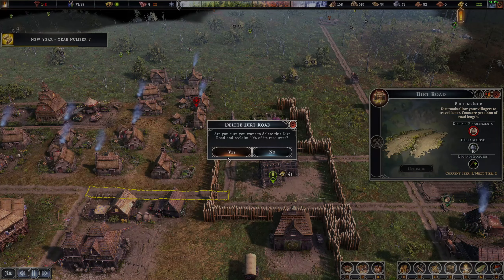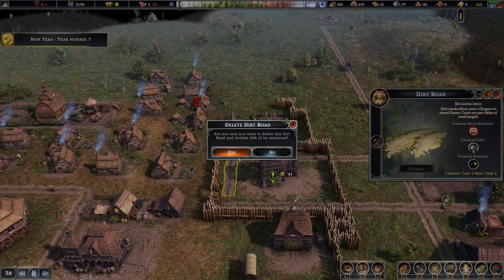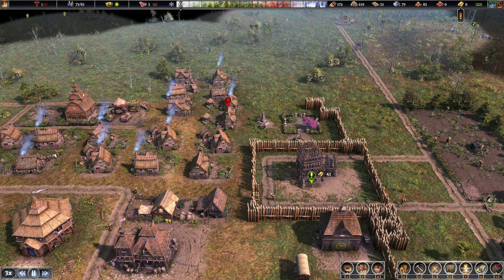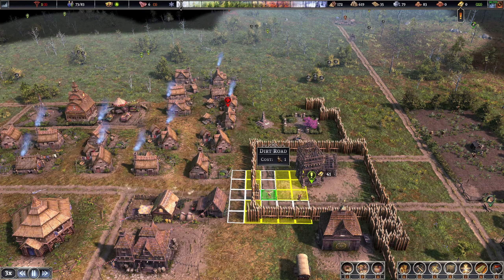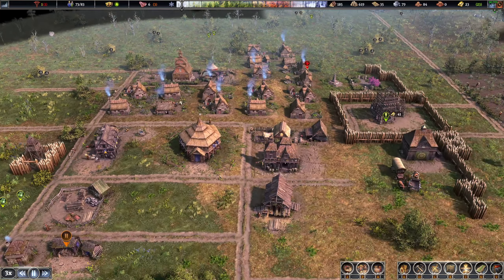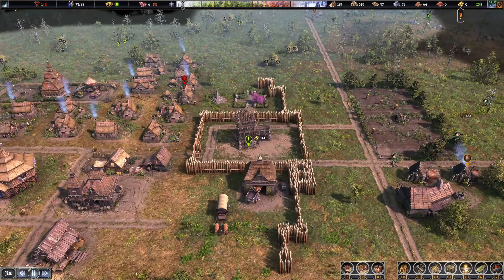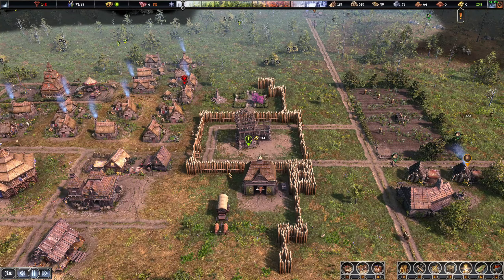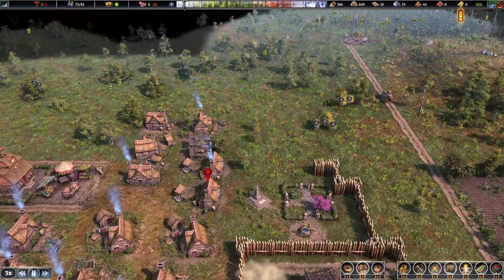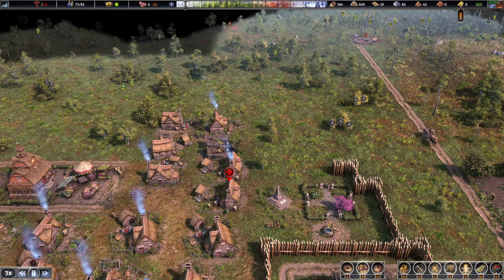I think I'm going to redo the road here. A cleaner way is to connect these two points and then connect this point — there we go, now I've got a full road system. That looks a lot better. Alright, we're making good progress, so I think it's a good time to start working on the top part of this wall. Let me get my design out.